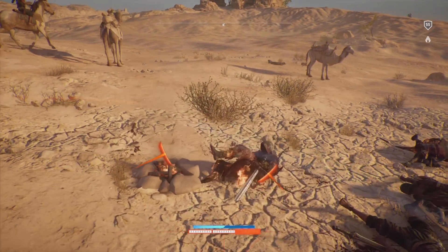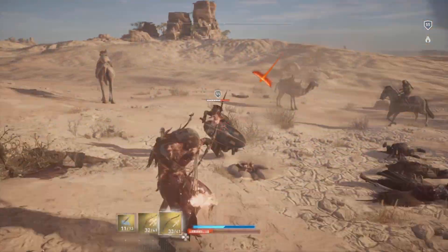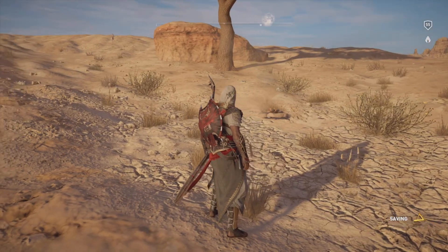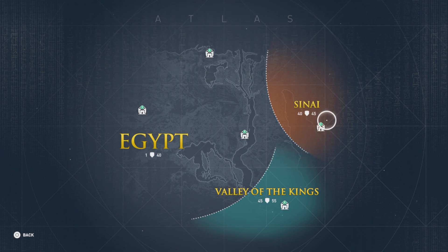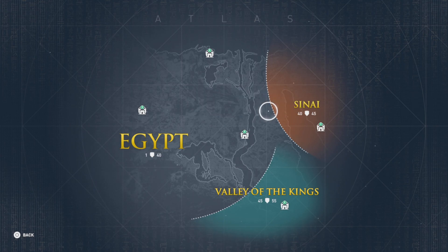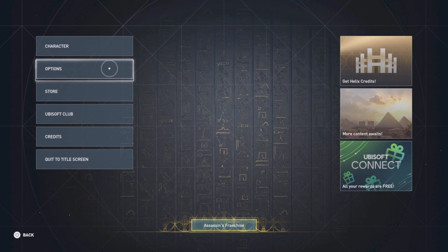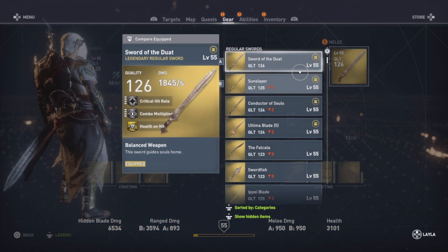There are a couple of things you have to understand before doing this. Just getting to the zone is simple, but you're going to need at least one of the DLCs — either Curse of the Pharaohs or the Hidden Ones DLC. Without a DLC you will only get 250 drachma instead of 500. The other thing you have to do is go to gameplay settings and make sure enemy auto-level is on. If it is not on, you will not get the money you're seeing me get.